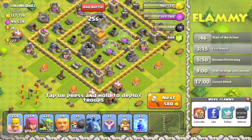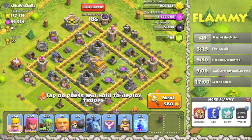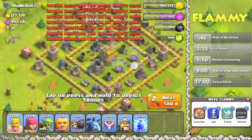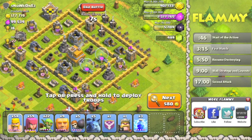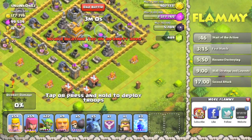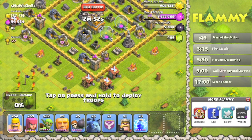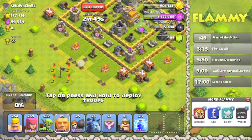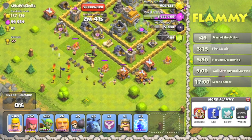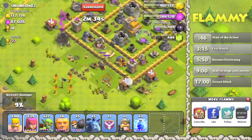Alright, this is another one where they are inactive. So the vast majority of resources, if not every single bit of them, are going to be in the mines and collectors. Down here and over here are the gold mines — five gold mines, or actually six. We are definitely going to be attacking this guy. He's got one air defense on the left side, so minions might be effective. Let's go with giants to start for distraction, and then spread out infantry guys to do damage. Archers I'll place primarily where they'll go for the gold mines as soon as buildings are destroyed.